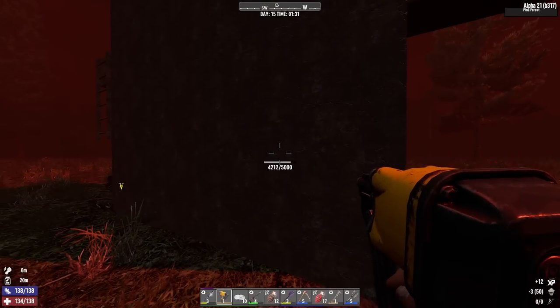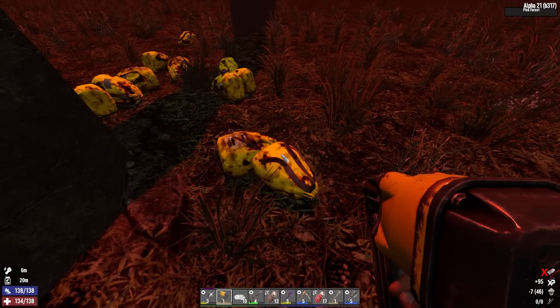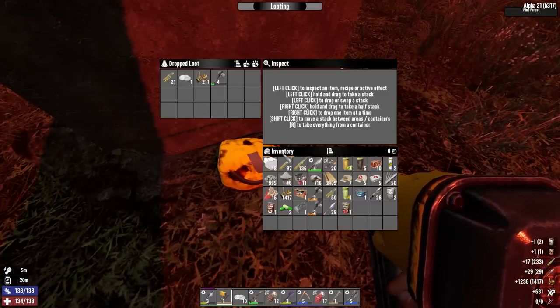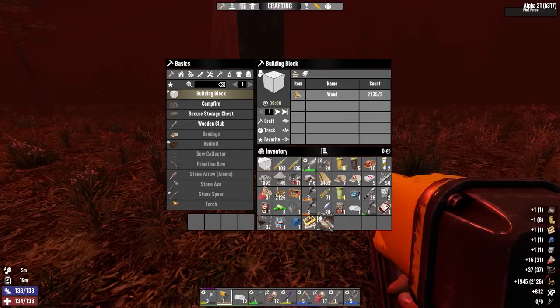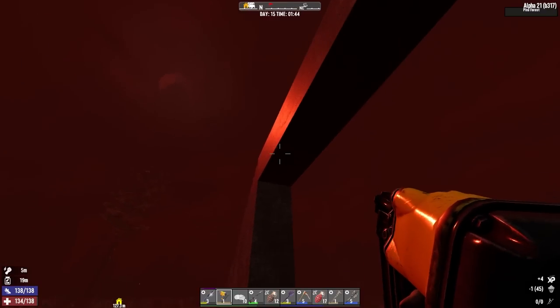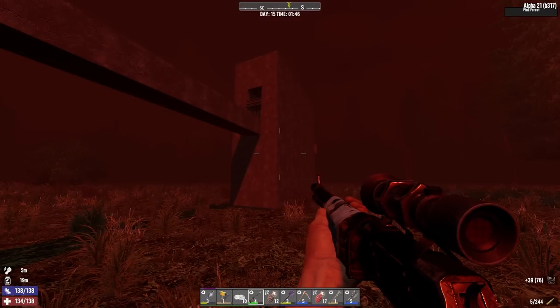We got two skill points — I'm going to put one into Strength and one more into Miner 69er. Mining is just about to start becoming actually usable. The loot: one Forge Ahead book is probably the most notable thing we got out of that. That horde was almost too easy. Still, it's indicative of a good base design, at least.